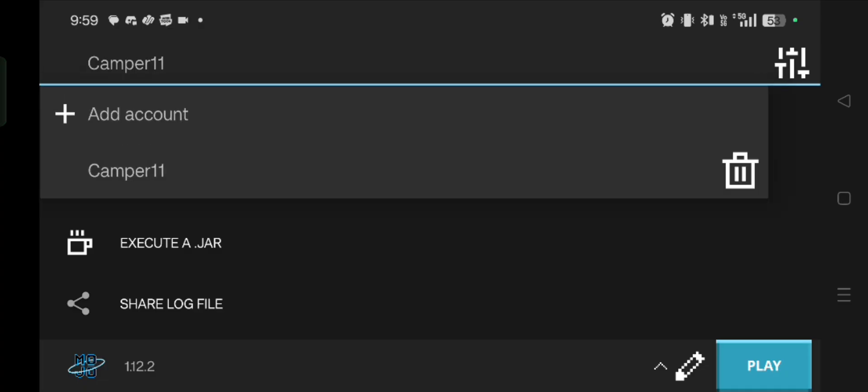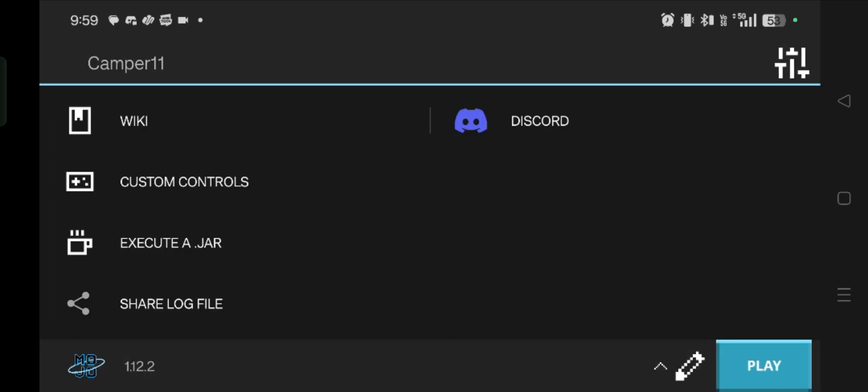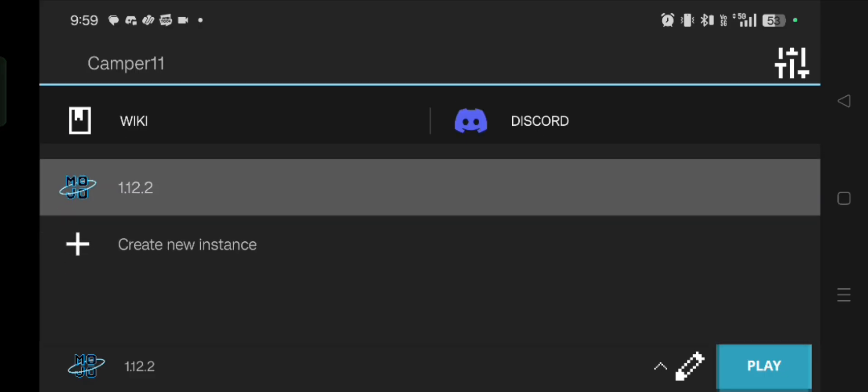Whenever you install this for the first time, you will be greeted by this screen which asks you for a Microsoft account. Of course, if you don't have a Microsoft account you can go for a local account. I just did that and it puts you in this screen which selects 1.12.2 by default.